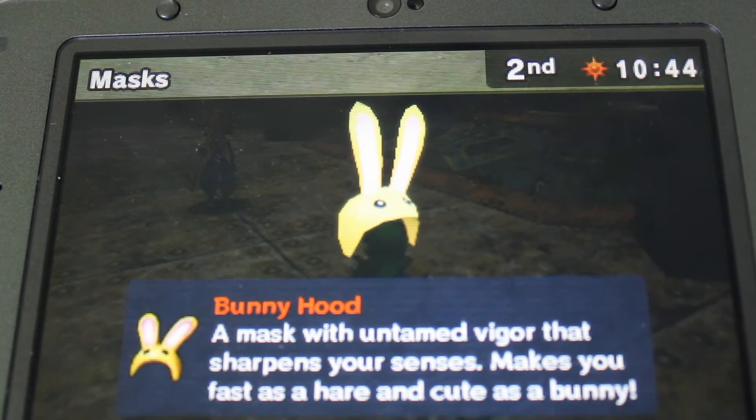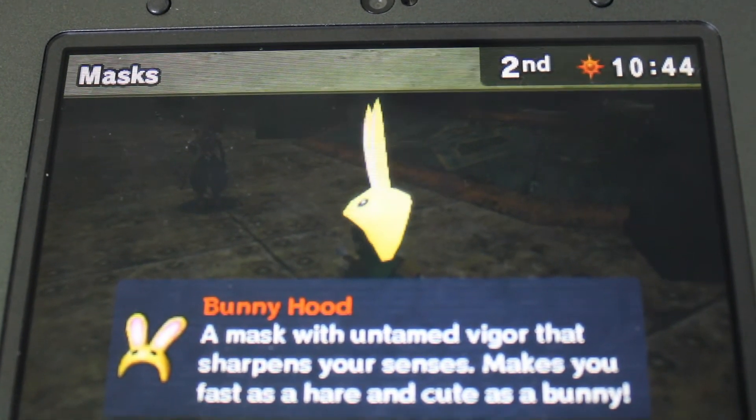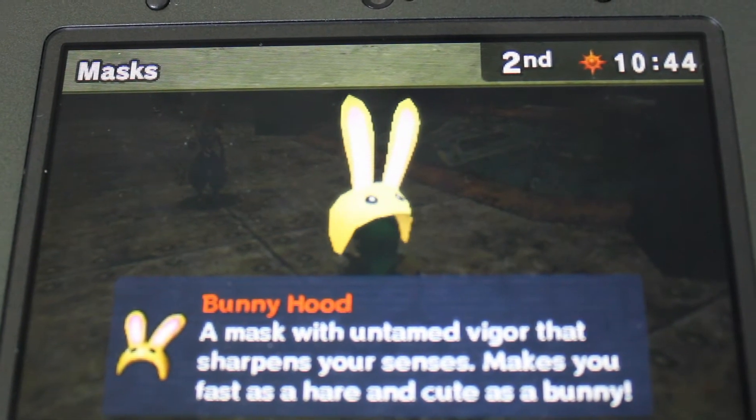And for number 1 is the Bunny Hood. Technically this isn't a mask, but I'm still counting it as a mask for this list. I like the Bunny Hood because it makes Link a bit faster, so you can use it for a part of the game until you get the Goron Mask.